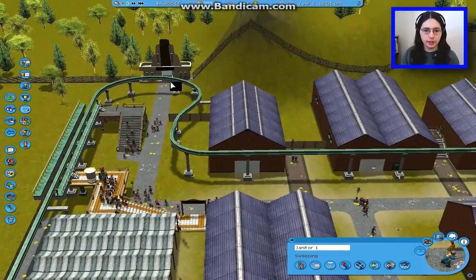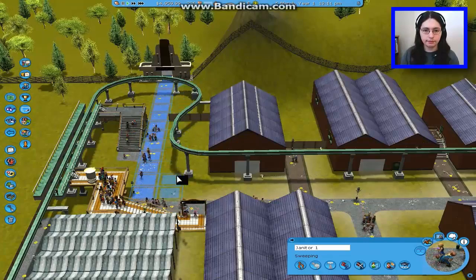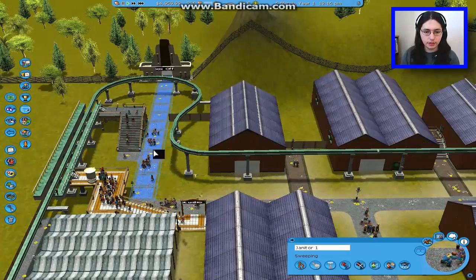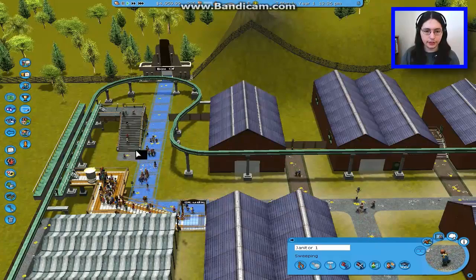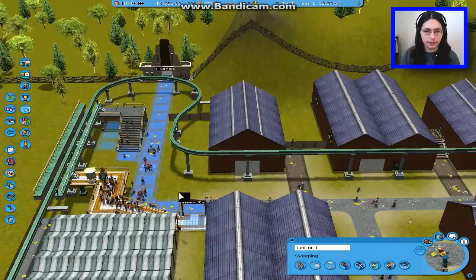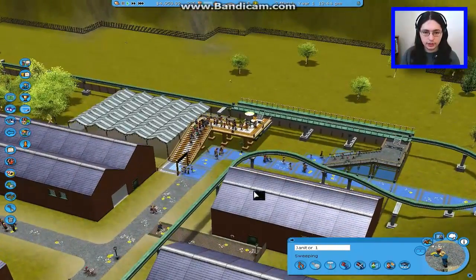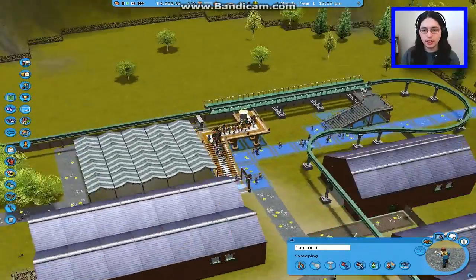So I'm just going to do the entrance here — and there we go. A goof already. So that's how you set patrol areas. I'm going to do the rest of this off-screen, so I will be right back.